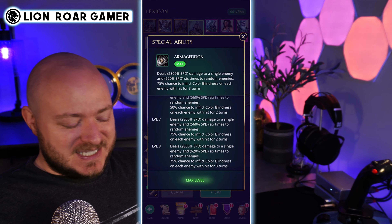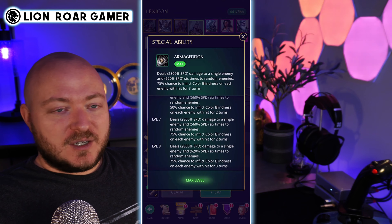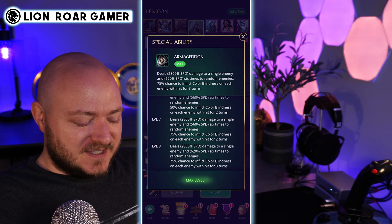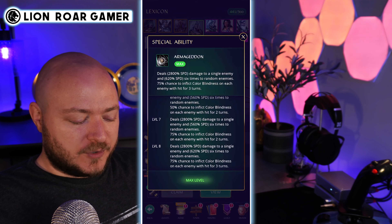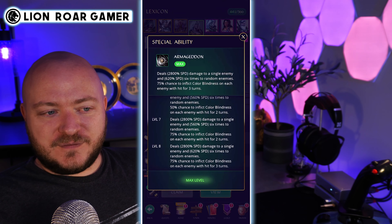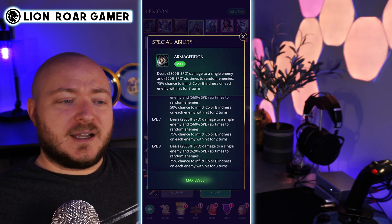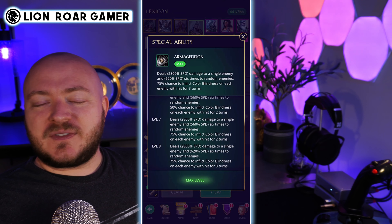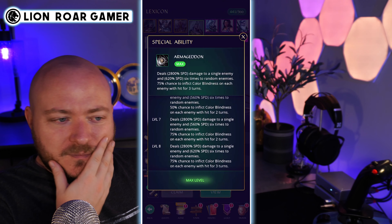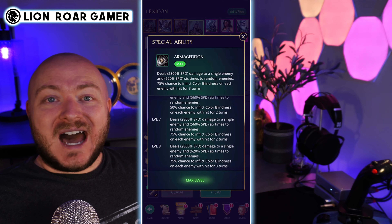Let's take a look at the first skill, which requires accuracy to be important. Starting with the damage: it deals 2800% speed damage to a single enemy — that could be a lot, which is why you want speed up — and 620% speed damage six times to random enemies. So she's not just a sniper; she also has some AoE damage. And then there's a 75% chance to inflict color blindness on each enemy hit for three turns. I think the translation is a little funky, but it's saying there's a 75% chance to inflict color blindness on those enemies who were hit. Color blindness means tiles don't provide as much mana when matched.